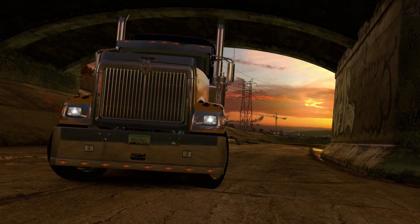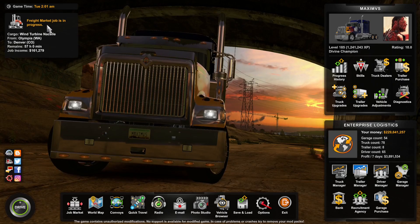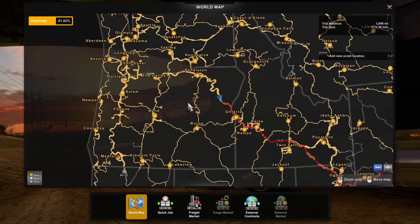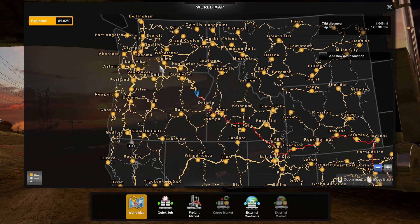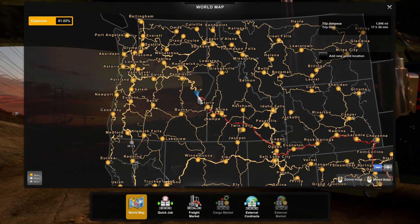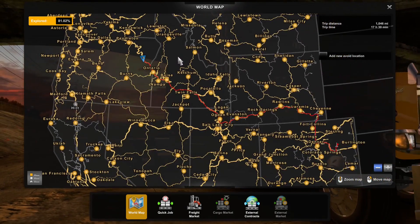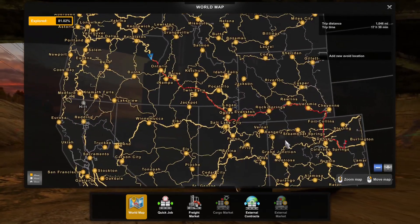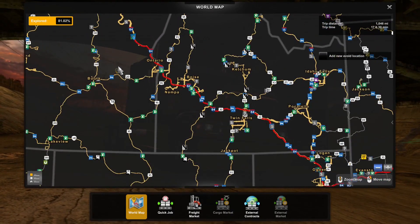We're going to bring that up on the screen — there we go. The freight market job is in progress. I'll bring up the world map to show you. I actually picked up this load just outside of Seattle and already took it down the I-5 and a little bit this way. This is a big trip — it's going all the way down to Colorado. We're coming down the 84 almost all the way.